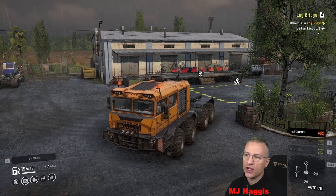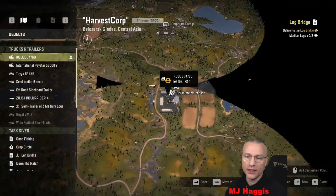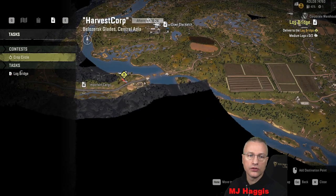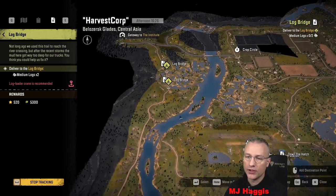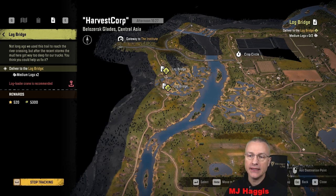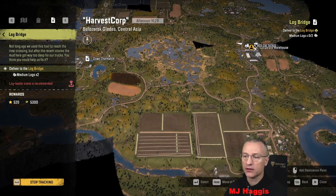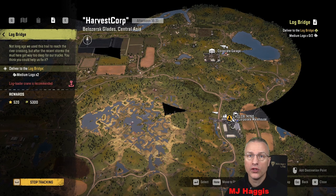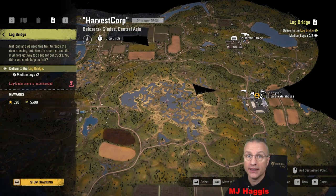There's a medium logs task there but we've already got one. I'm almost tempted to do that. Not too fussed about the log bridge one because that's actually surprisingly easy to get through without needing to complete it. Lots to do. I'm going to go and get the Kolob back to the garage. Once it's back in the garage, I'll have a look at the contracts and see what the next logical one is — that might be a little bit of an interest.